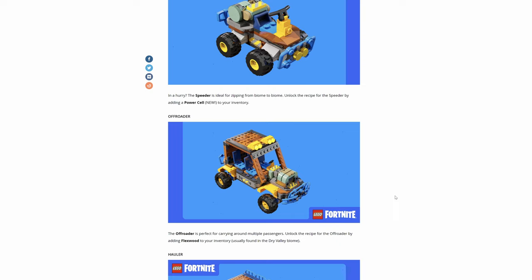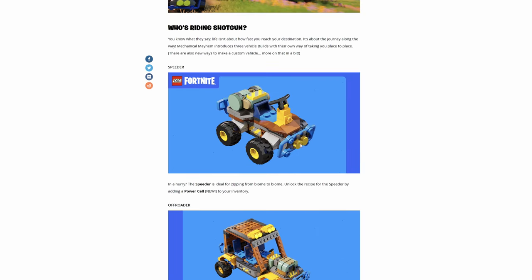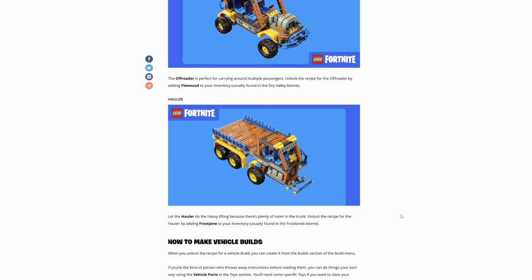The off-roader is perfect for carrying around multiple passengers. Unlock the recipe for the off-roader by adding FlexWit to your inventory, usually found in Dry Valley Biome. I'm actually looking forward to this one the most, but I don't know if we're going to be able to put a chest on that one.